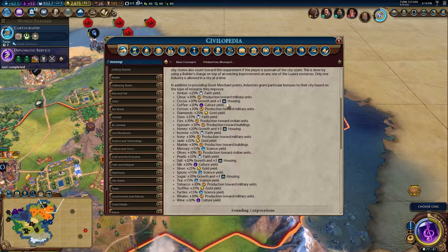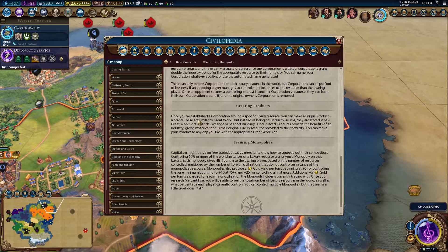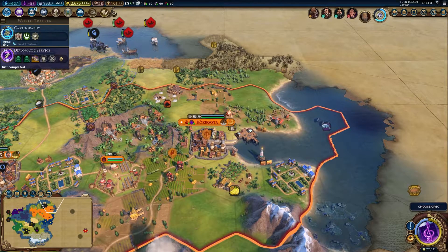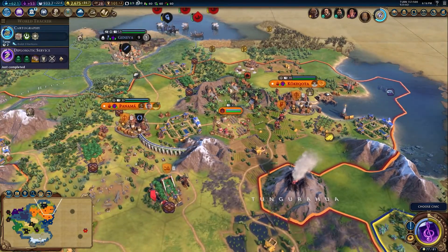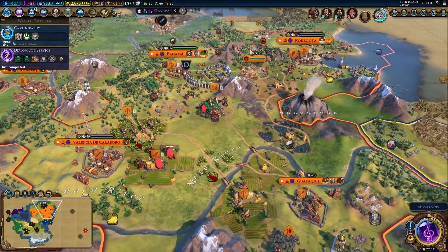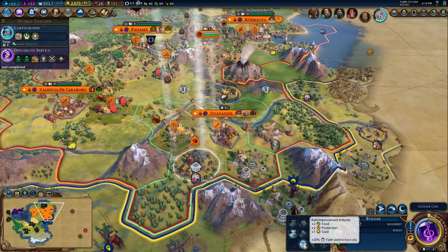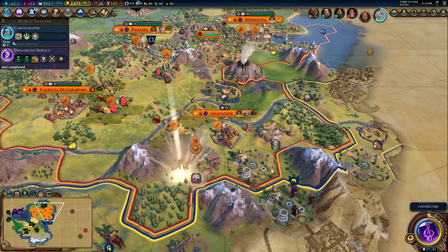Resources owned by city-states also count towards this requirement if the player is the suzerain of the city-state. This is done by using a builder's charge on top of the existing improvement of any one of the luxury resources - only one industry is allowed in a city at a time. In addition to providing great merchant points, the industry gives particular bonuses to the city based on the type of resource. The cocoa gives us growth and plus three housing. Dyes will give us faith yield - not amazing, is it? It is probably worth doing.